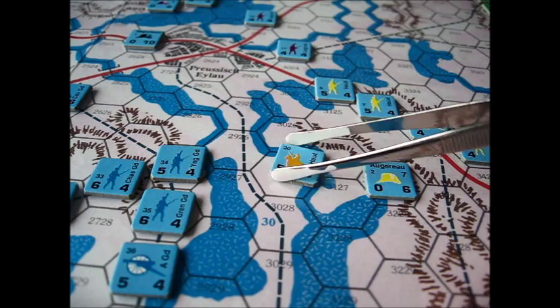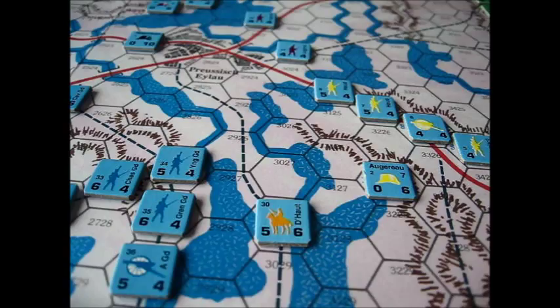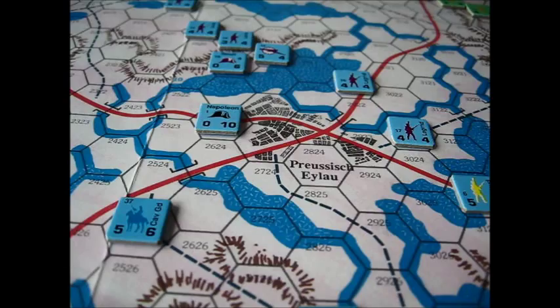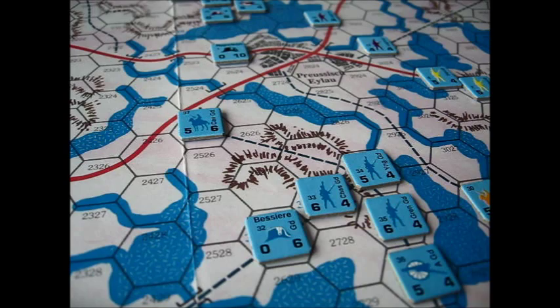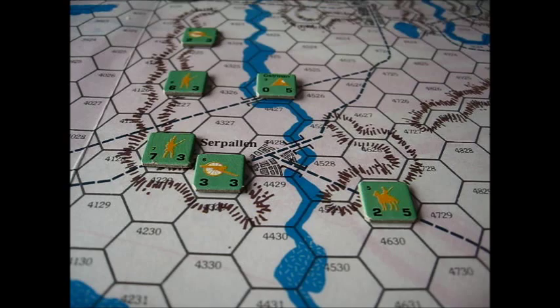The small number on each counter is actually the setup hex — every hex has a small number on it to help facilitate setting up the game. You've got Napoleon just here and, of course, the good old Guard just south of the town. The Russians' composition is similar: you've just got your combat number, your movement factor, and the color indicating what division it belongs to.